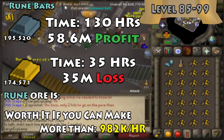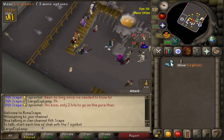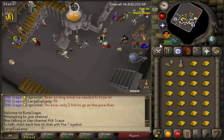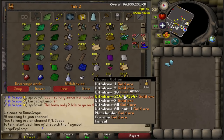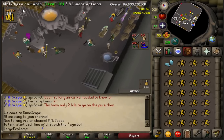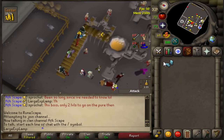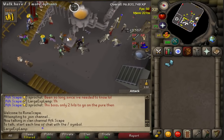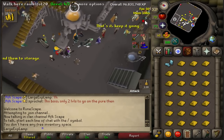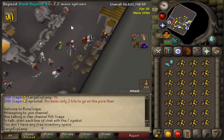Gold ore is worth it from 85 to 99 if you can make more than 982k per hour. If you're a fresh player without high-level income, smithing mithril and rune bars may be your best route since they're very profitable. For late-game players over 90–100 combat who can make a mil per hour, grinding gold bars makes more sense since your time is worth more doing PVM elsewhere.